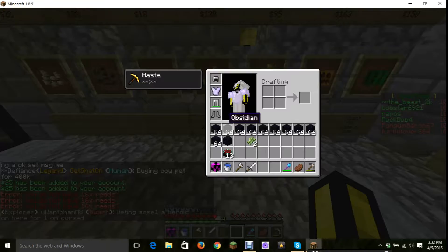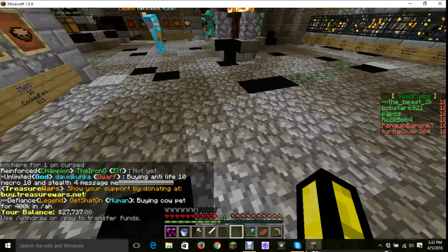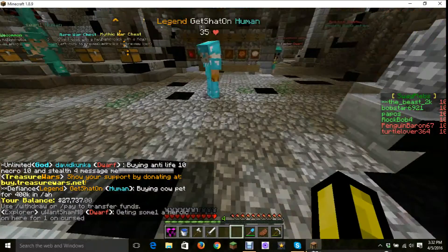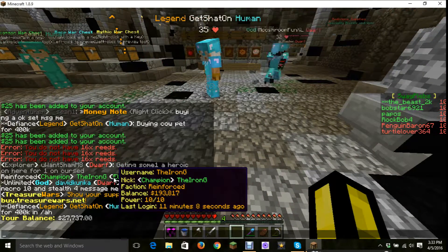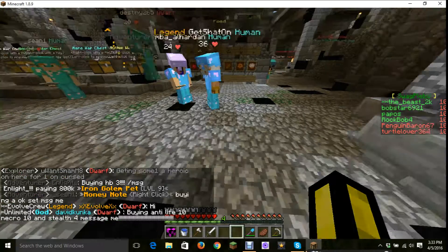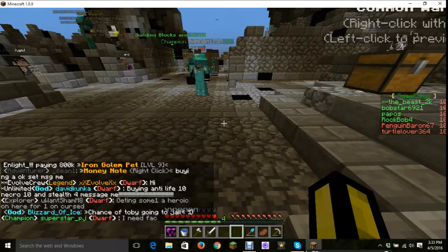So it's like 23 blaze spawners for 3 mil. Zombie spawner for 15k - how much did I gain from that? There's also a witch spawner also for 15k. Zombie... guys, I think we have enough spawners for now. Yeah, for now.